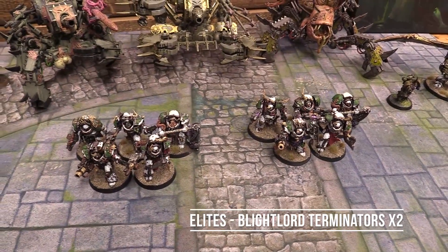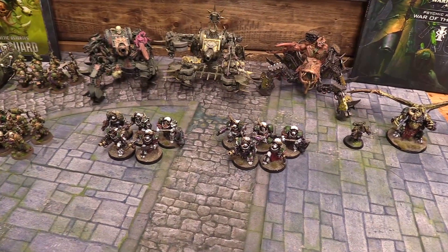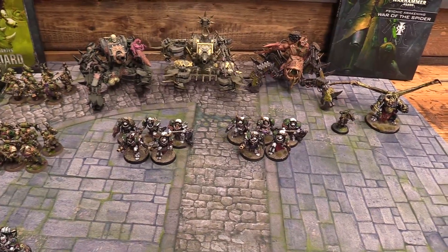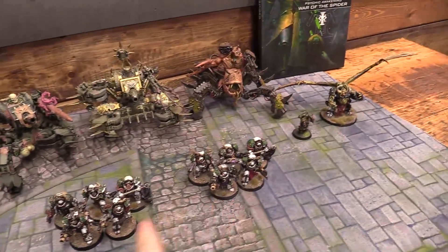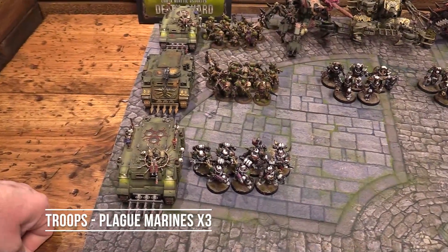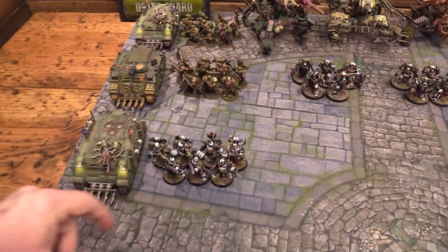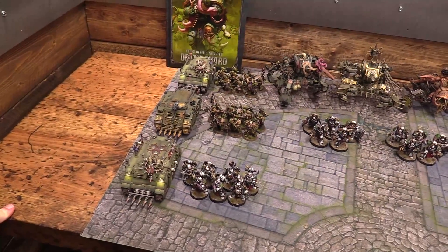We have Terminators in front of them — two separate five-man squads. They're kind of outliers in the list; I'm only bringing them because I personally really enjoy Death Guard Terminators. One squad has combi-plasma with axes, and one squad with combi-melta and swords. Lastly, we have three near identical squads of Plague Marines, all riding in Rhinos with combi-bolters. Two squads have flails with Blight Launchers, and one has Blight Launchers and a Plague Cleaver. I'm playing WYSIWYG as much as I can.